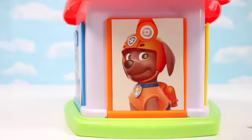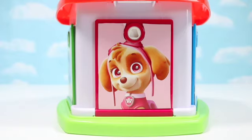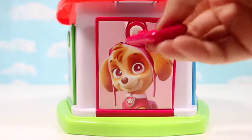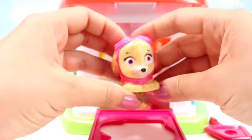Let's open this awesome Paw Patrol house using these special keys. The first one is Skye and it's a pink door. Here's the pink key. It's a Skye Mashem!